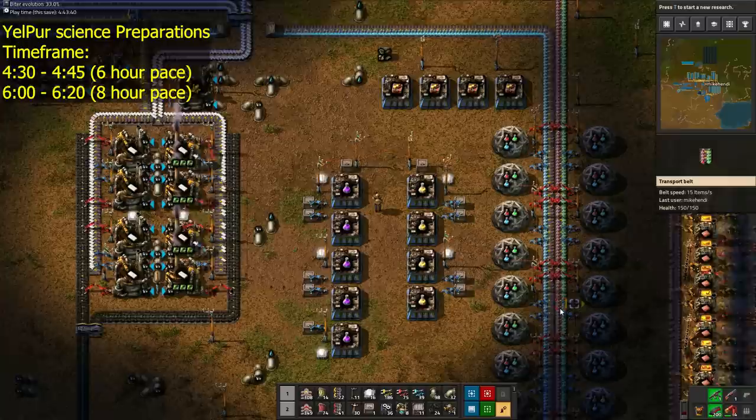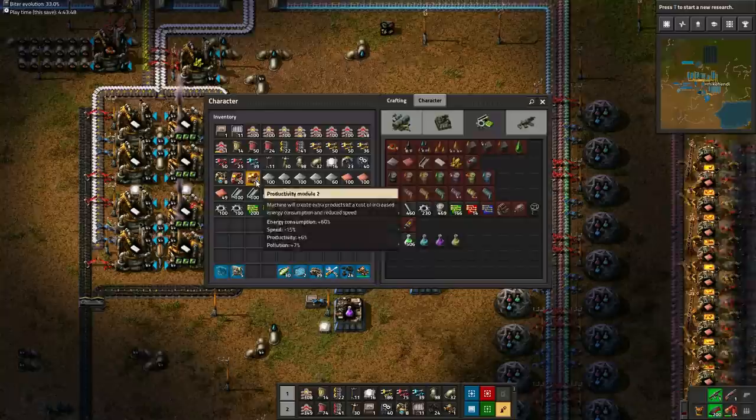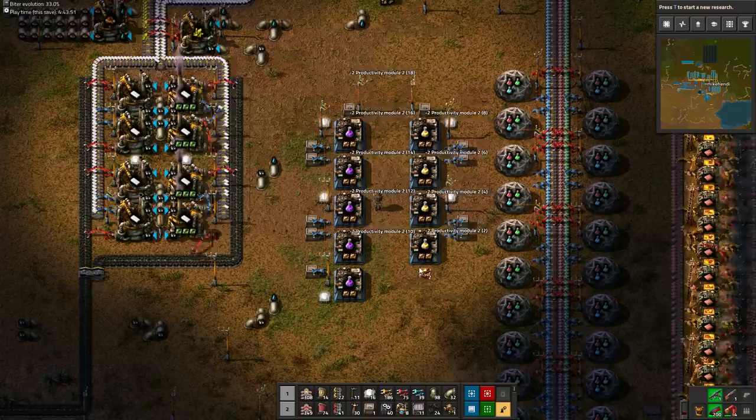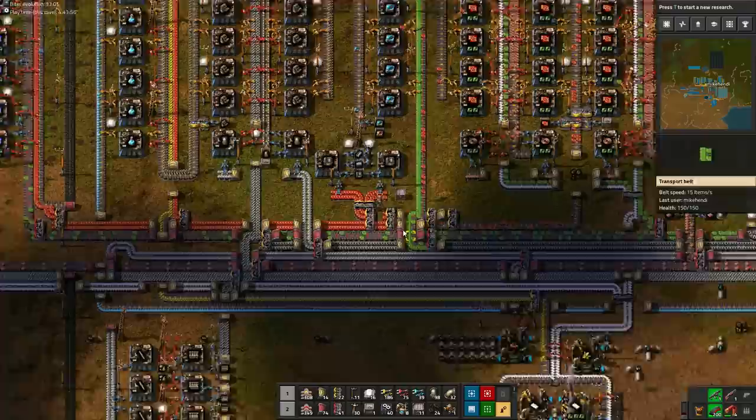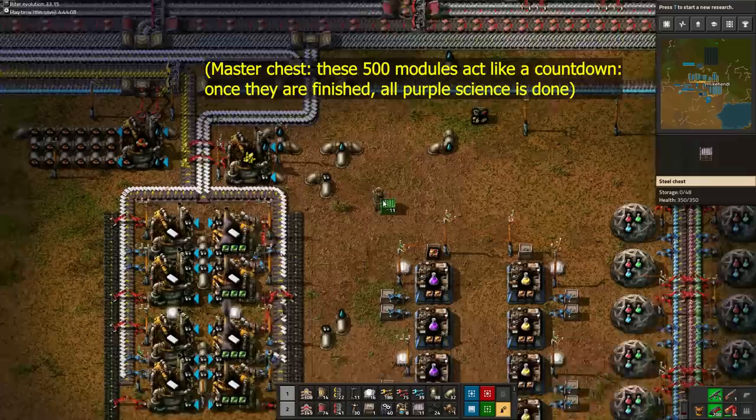All of the boxes on the science ingredient checklist have been ticked off, so now we'll prepare the science assemblers and the labs for the new science packs. The 20 Productivity Module 2's should be finished, and we'll use 18 of them in our yellow-purple science area. This will give us 12% bonus science packs, which is vital to our strategy. Go take exactly 500 Productivity Modules from your buffer chest. We don't want any extra in our inventory to make transferring half-stacks easier later on. We'll start off purple science first, so it's time to transfer ingredients to the purple science master chest.